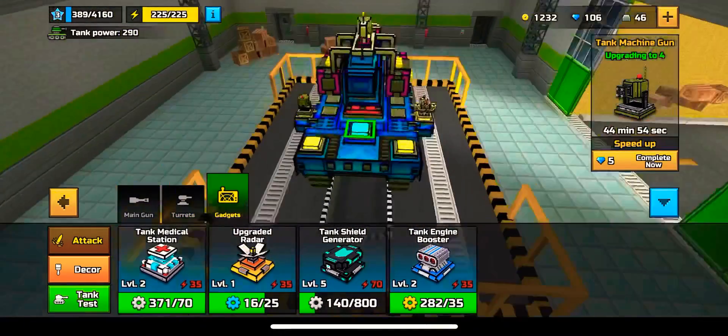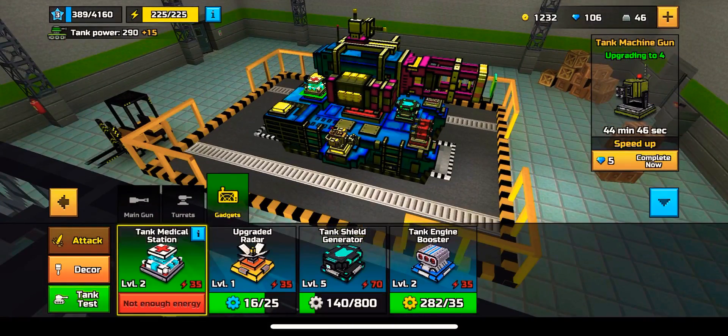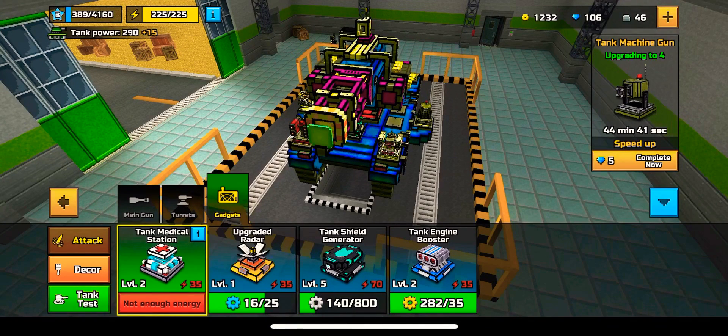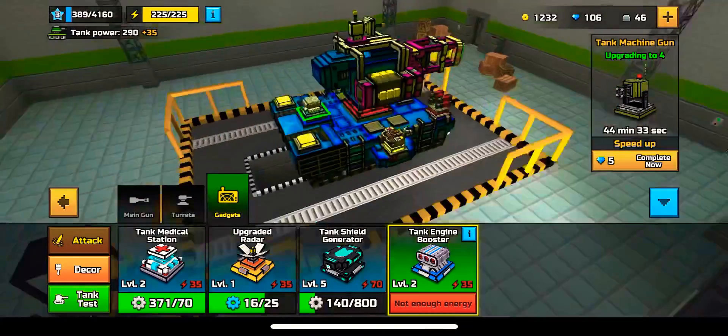The ideal gadget setup — say you want your tank and your people to survive longer — you put your tank shield generator, which is Silver League, and the tank med kit on there. That would give you the best loadout for healing. But if you don't want healing, you can put the upgrader, which makes your turret shoot further, and your tank engine booster, which makes your tank go faster.